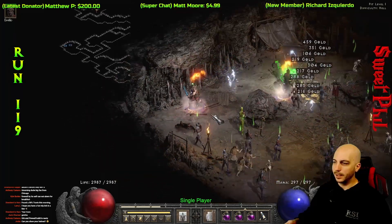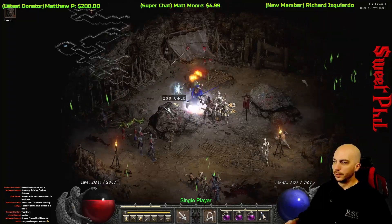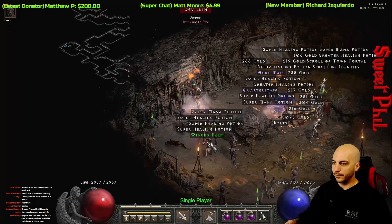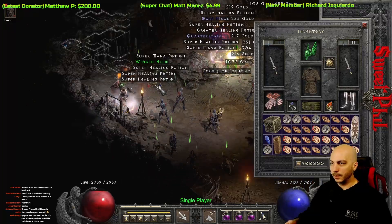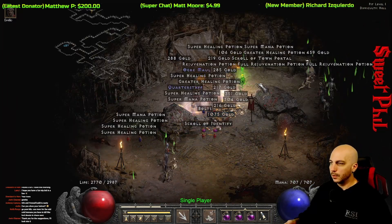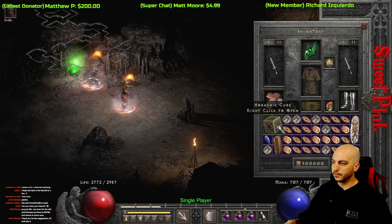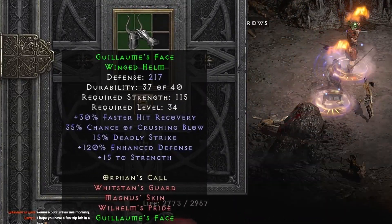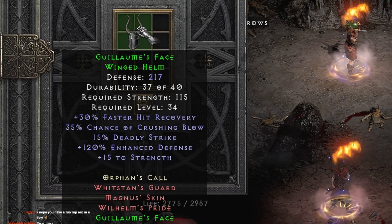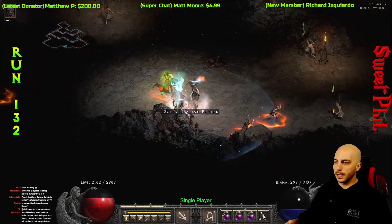I've been getting a lot of drops in just a few runs. At run 119 I get another noteworthy item — a set Winged Helmet, Guilliame's Face. It's most noteworthy because it has a large amount of Crushing Blow on it, some of the most you can get on a helmet in Diablo 2 Resurrected, along with many other stats to help out your character or your Act 2 Mercenary.